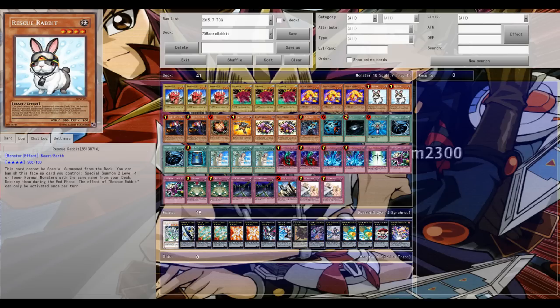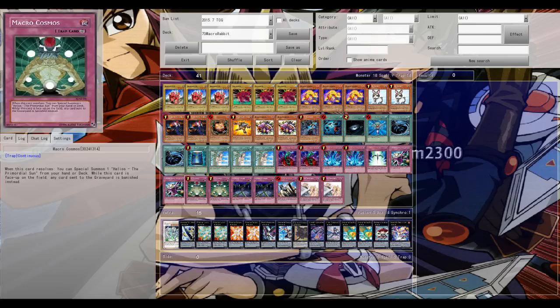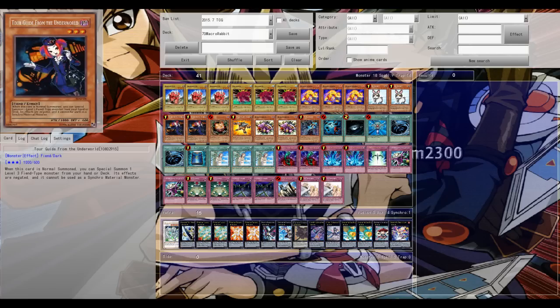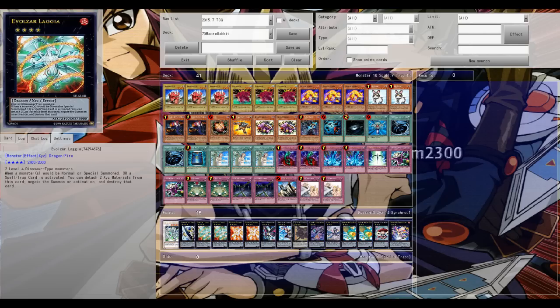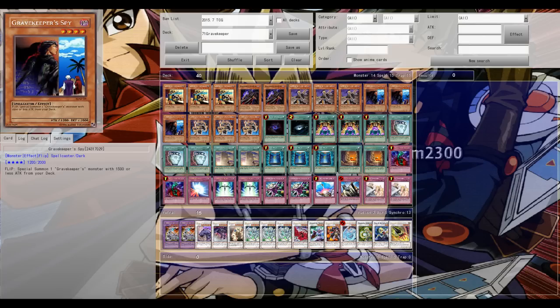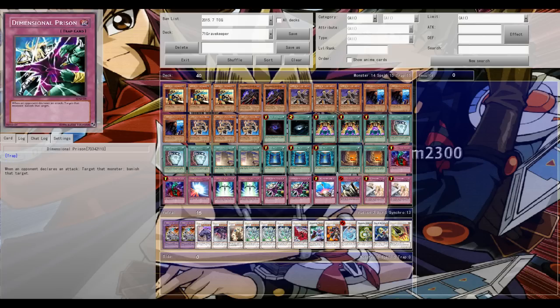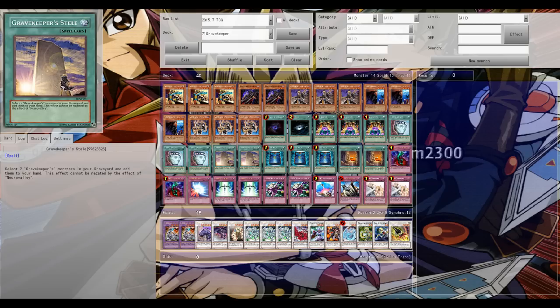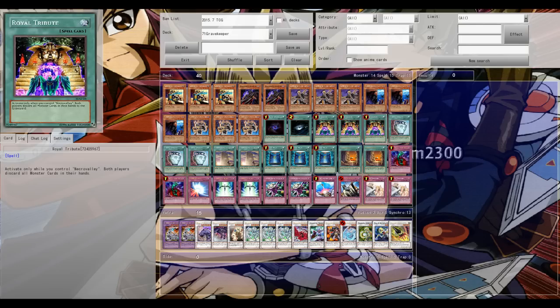The first decklist is Macro Rabbit — Jack Bruun's winning YCS Barcelona tech list. Every power card from that format is in this deck: double Rescue Rabbit, Tour Guide at two, and power Exceeds like Laggia and Dolkka, plus double Macro Cosmos. The second decklist is Gravekeepers, Fraser Smith's deck from his YCS win, featuring triple Royal Tribute — one of the best spells in the game — double Necro Valley, and double Starlight Road.